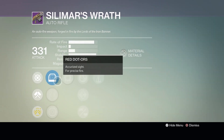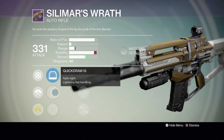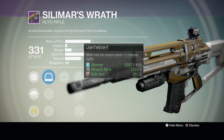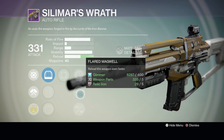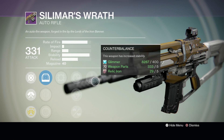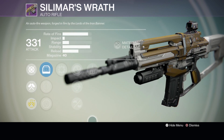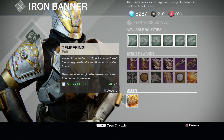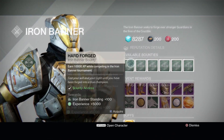He also has the auto rifle Silomar's Wrath, which has Red Dot ORS, Quickdraw IS, and Range Lens RLS3. It has Focus Fire, Rifled Barrel, but that impact though — Flared Mag Well, Lightweight, and Counter Balance. I've never seen anybody use a Silomar's Wrath, and I don't know why you'd use it with the current state of Destiny right now.